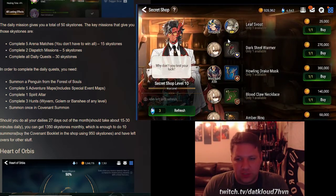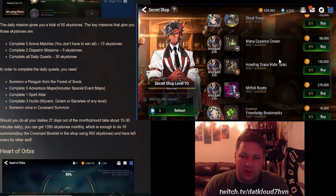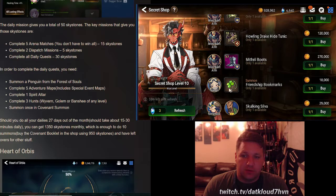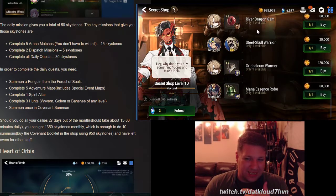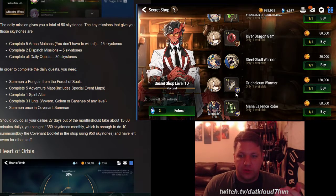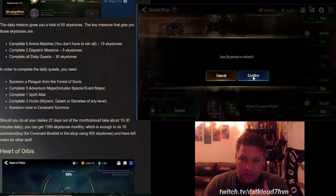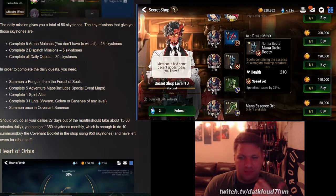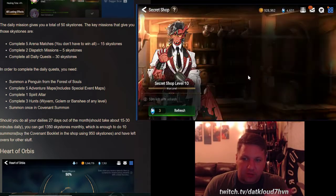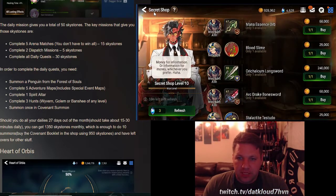Jumping right into what I do on a daily basis for my dailies — when I log in it says 59 minutes left on refresh. I'll typically put two to three sky stones in here. This isn't recommended until you reach the secret shop level 10, but what I'm looking for is level 70 to 85 gear that's colored, or bookmarks. I'll refresh once, twice — flat boots, nothing — one more, and nothing in the secret shop again.